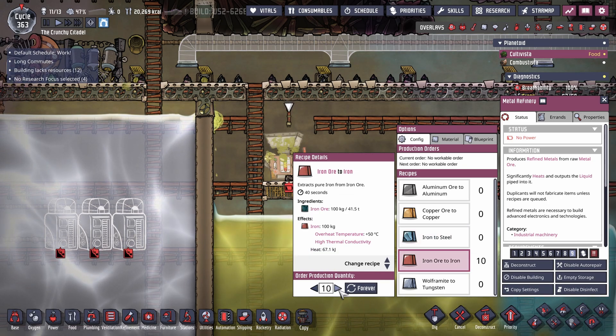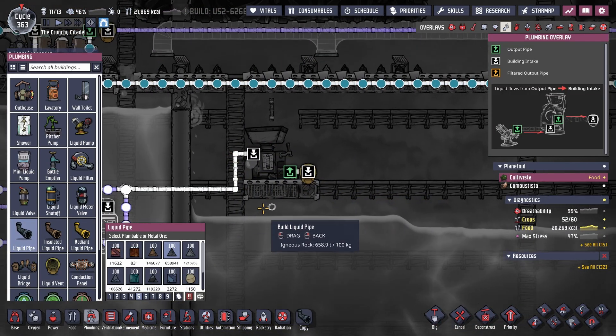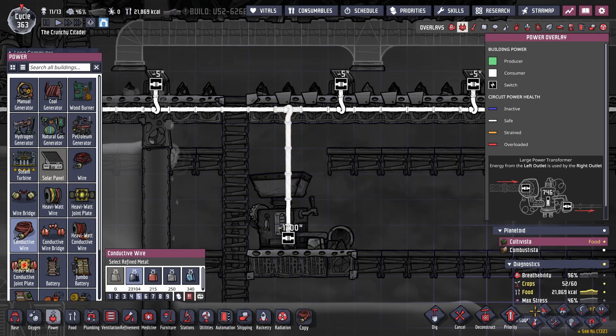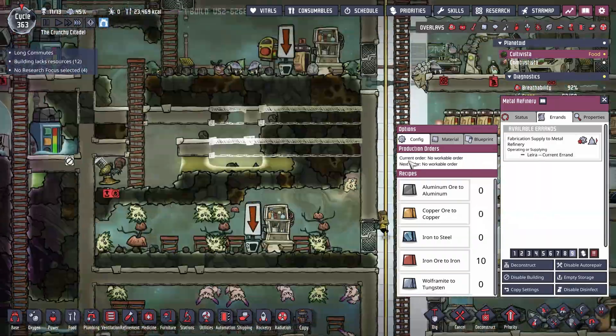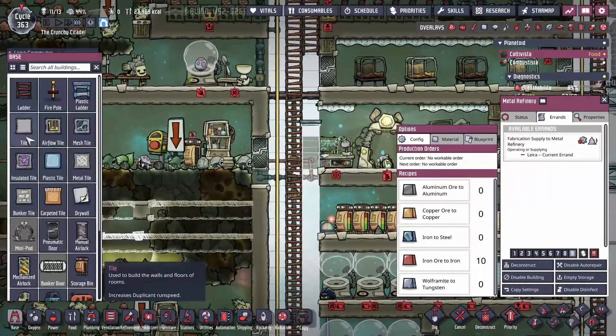And honestly, I think what I might need to do — because we are running out of refined resources here — I really didn't want to do this, but given that I'm having so many issues, it might be time to hook this back up to the system. I really didn't want them to do it, but it is what it is.